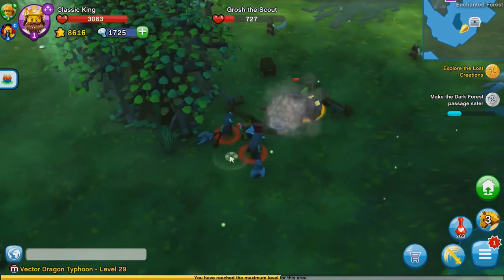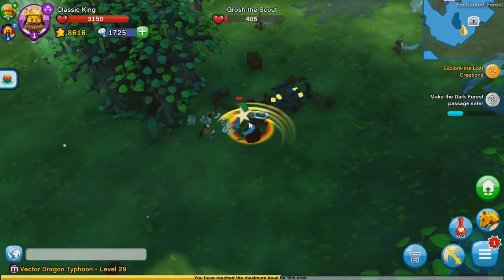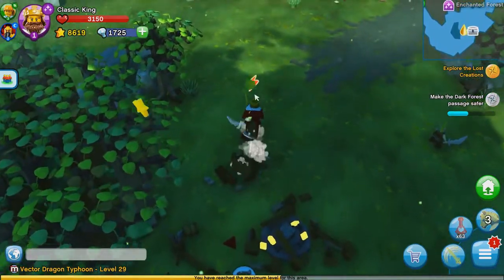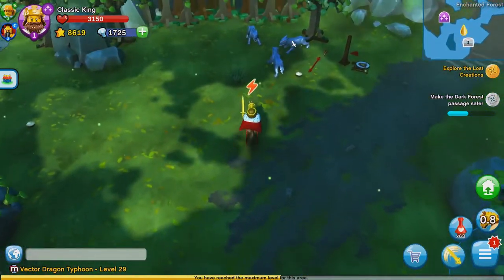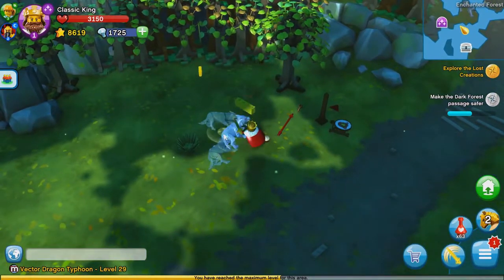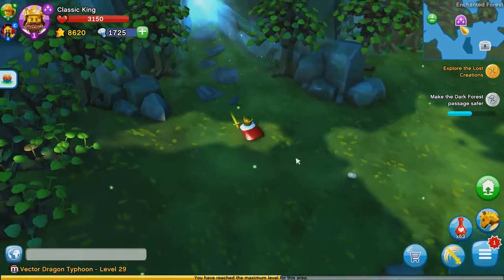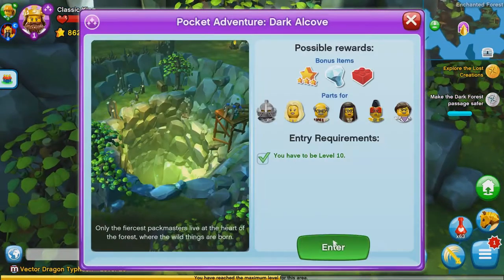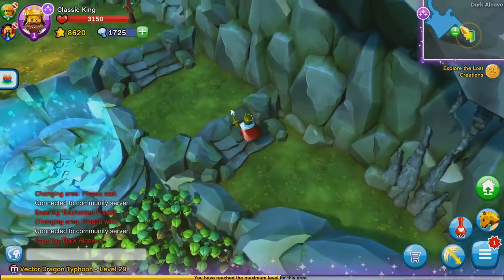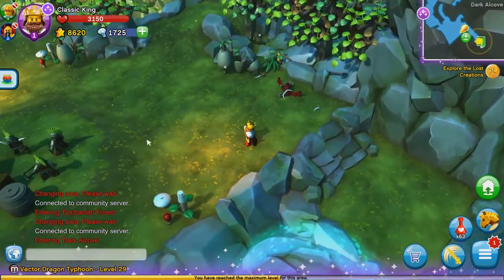You right-click while on the horse to charge with it. It does do a fair amount of damage to enemies if you manage to hit them with it - just completely trample that troll. And you can actually charge twice if you do it quick enough.